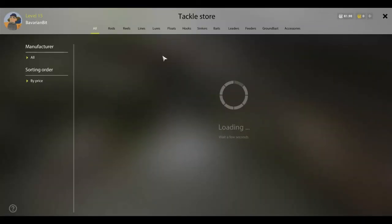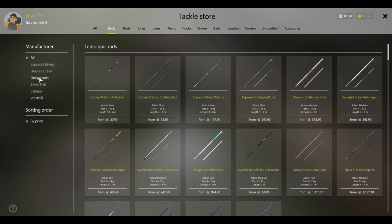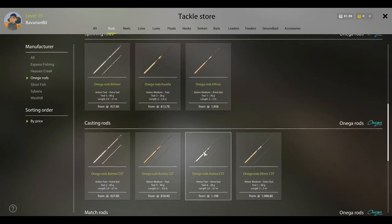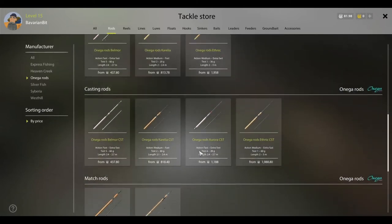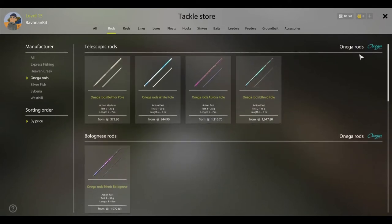Tackle store. What do we got new here? All of the naggerides. Nothing great. Some spinners. You get a bonus, but very expensive though. Here's the next step: Match, Jerk, Casting. No feeders. Telescopics and a Bolognese.